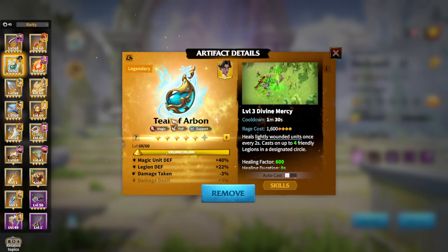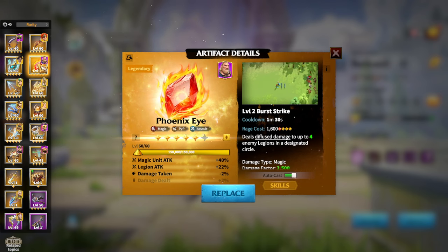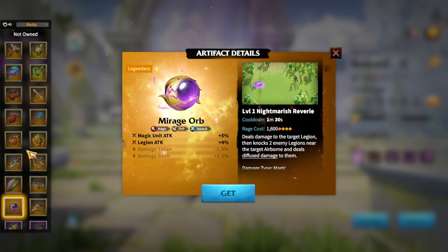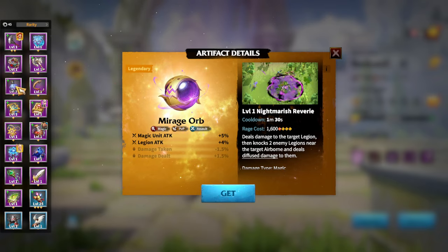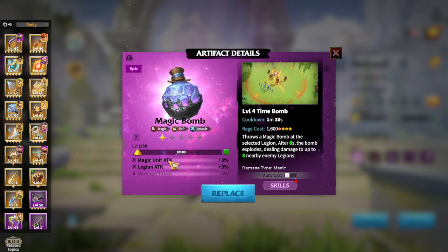Tear of Arbonne gives a lot of survivability and heals, which fits my playstyle. If you want to go pure offensive, go for Phoenix Eye, Infernal Flame, or Myrage Orb if you have it. If you don't have any legendary artifact for mages, Magic Bomb is like a lesser version of Phoenix Eye and that's the only viable choice in the epic tier. I understand everybody wants Myrage Orb, but not everybody can have it because you need to spend a lot of gems and even then get lucky from the season-ending compendium.